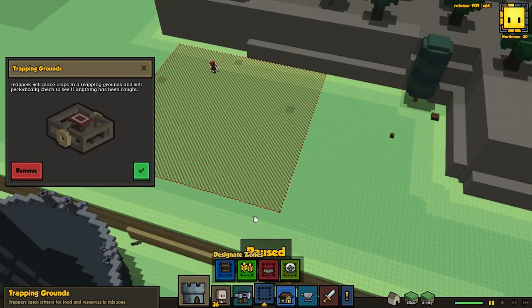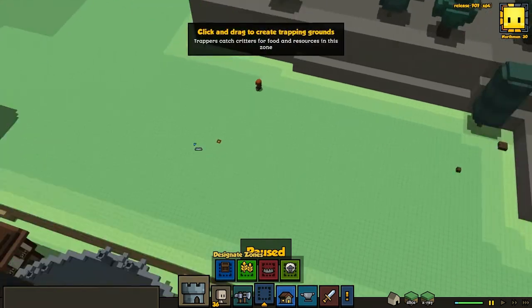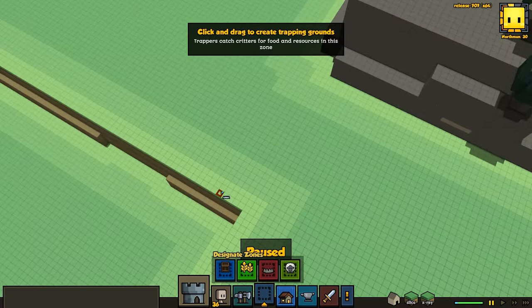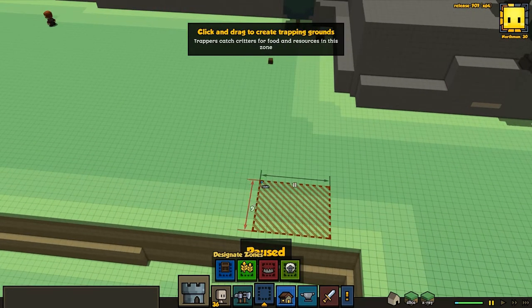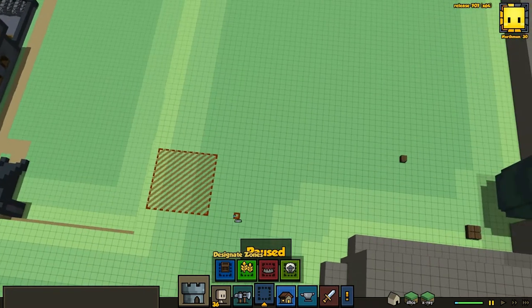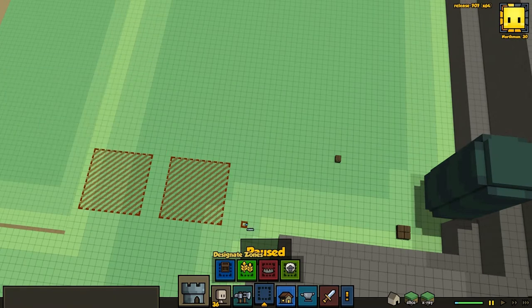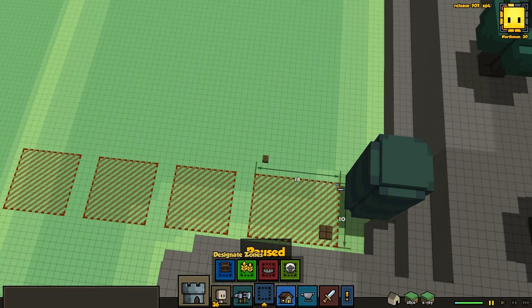So what I want to do is pause the game and install this trapping grounds. Now we go up here and start making 10x10 zones - that's the minimum required apparently. And if they don't work, put a three-space gap in between them. That's what I'm going to do, because I'm a lazy bum and don't want to do this again. Then you just make a bunch of them.